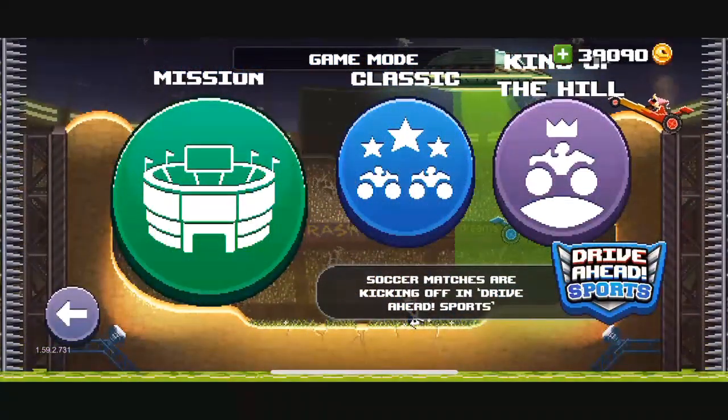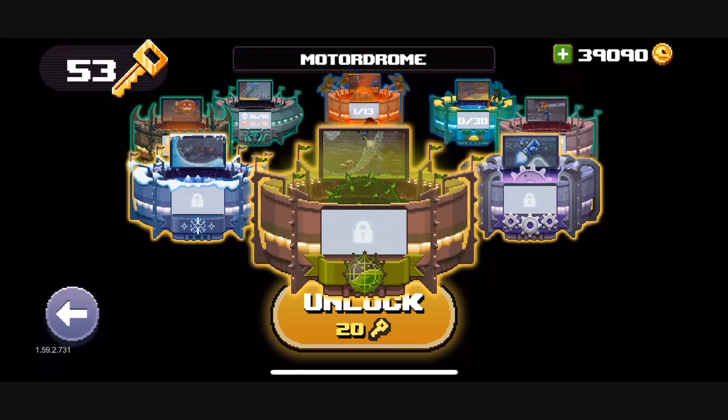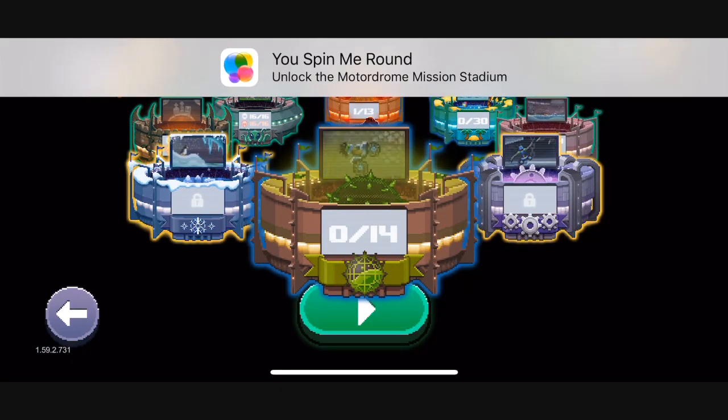To get any of these vehicles you need the compensator arena in missions. It costs 20 keys, which you can obtain by completing any mission for the first time.